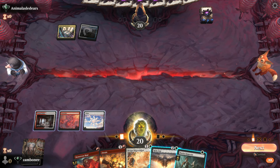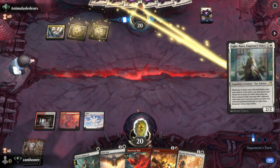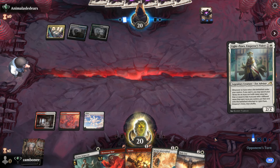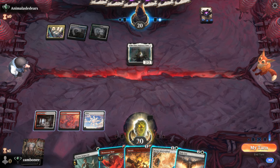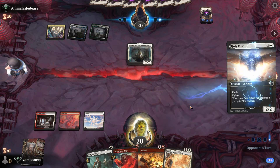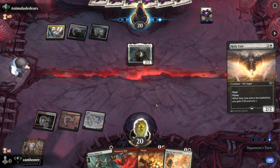I think we're still gonna go with the Holy Cow, even though they could have Counterspell up. You can always bovine it. I think we're gonna braid on my turn. They might have Protection — they do have something. One mana Protection?